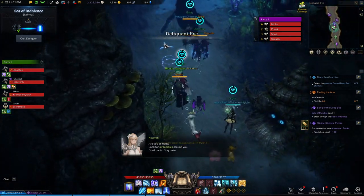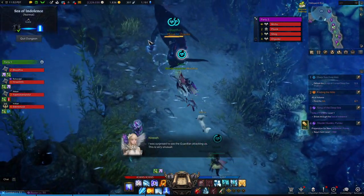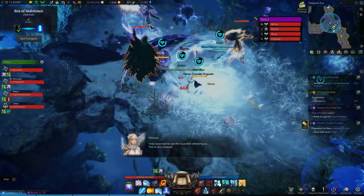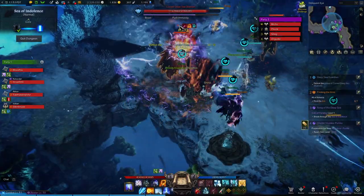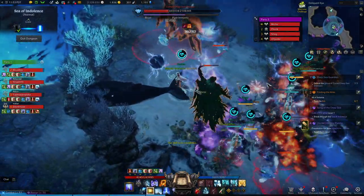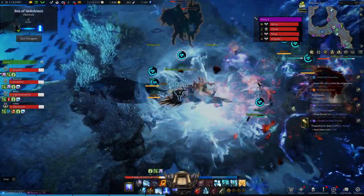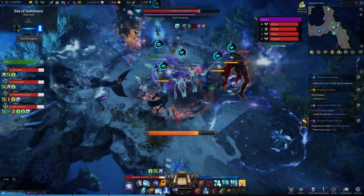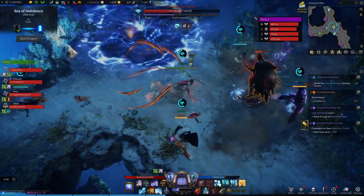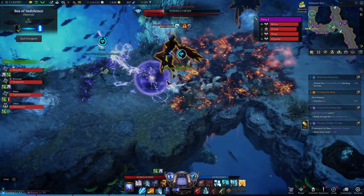After you defeat the first boss, you will find yourself without the dive suit, and this is where the oxygen meter comes into play. You need to manage your meter by using a bush found in the surrounding areas or an air geyser. You either walk up to a bush and press G to retrieve oxygen, or you stand on top of one of the air geysers to receive oxygen and replenish your meter.